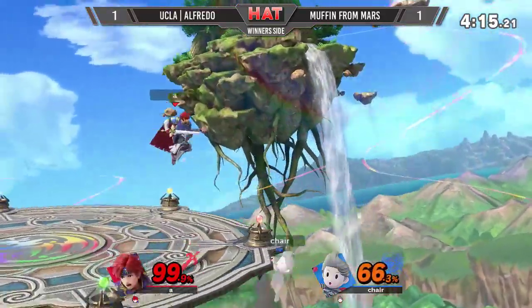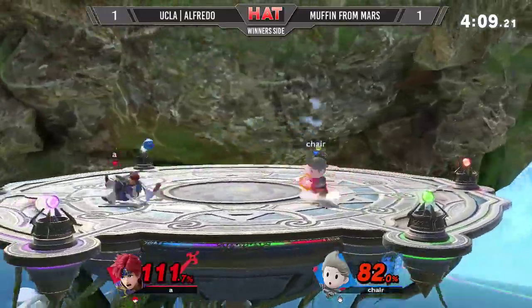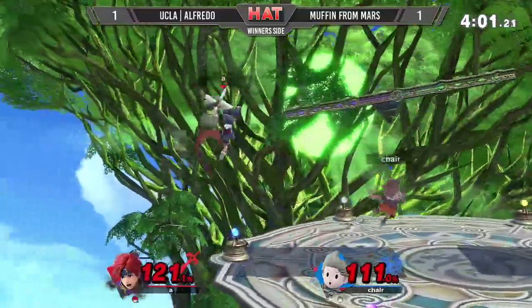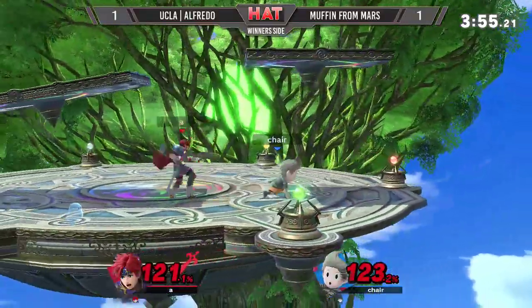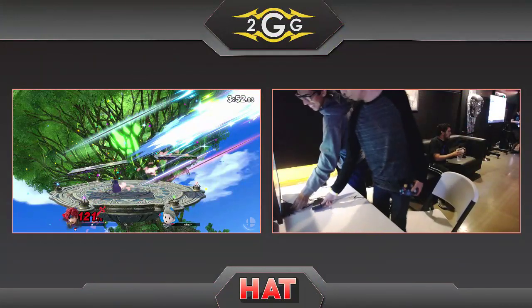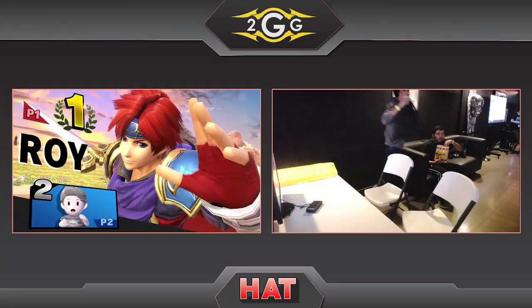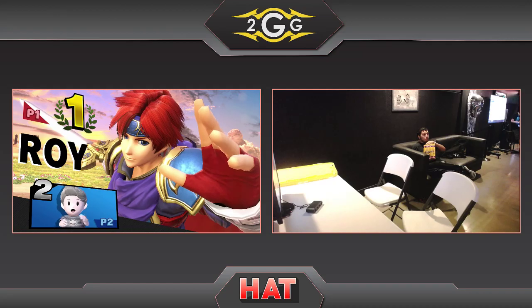He gets him with a Flare Blade, up air string after the Nair, continues with the up airs. Not going to connect with a forward air — a little bit too far. The double down tilt not able to catch him. These dash dances from Alfredo mixing it up. It was a forward tilt — for the sake of all of us. Goes with the Double Edge Dance version 4. That was a really nice forward tilt but he wasn't able to get it... he's looking for the forward tilt — and he kills it! Alfredo actually takes it. That was an amazing conversion from Alfredo bringing it all the way back, using the downward variation of Double Edge Dance on the fourth hit.